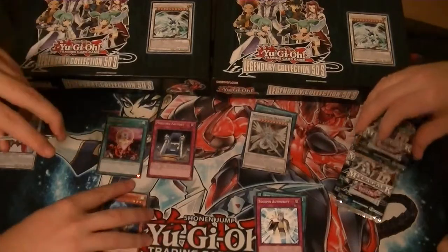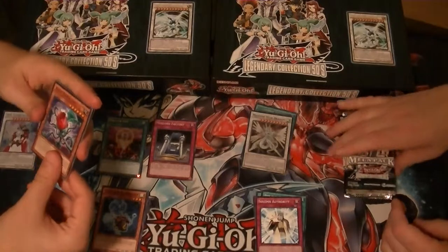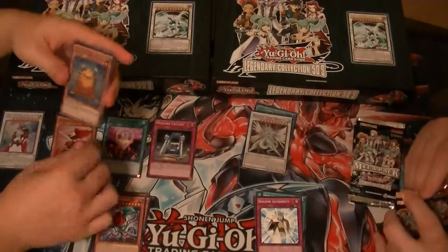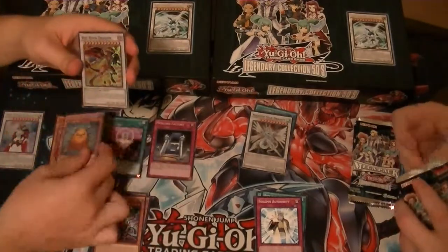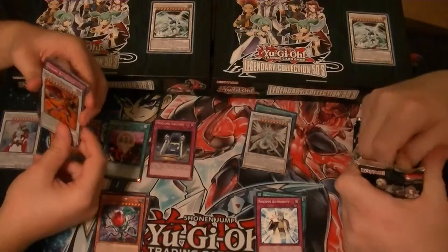Is Formula Synchron in here? Have we pulled it yet? Yeah. Rose Tentacles. Queen Angel of Roses. A Krill Bolt Hedgehog. Red Nose of Dragon - I just like how he looks. I wish he was a Pokemon.